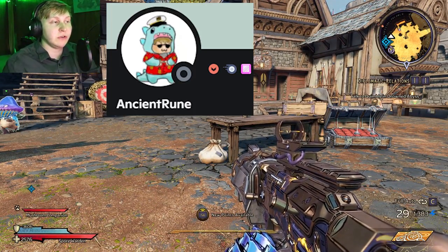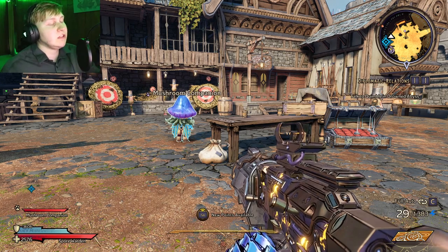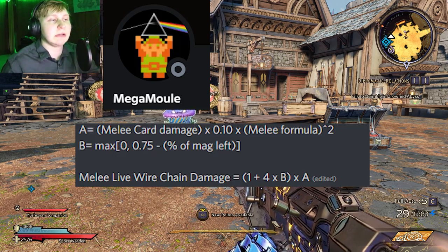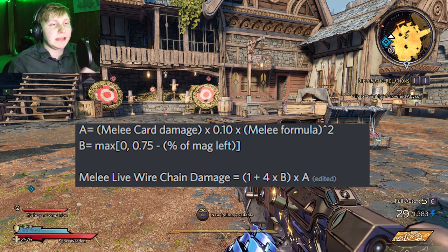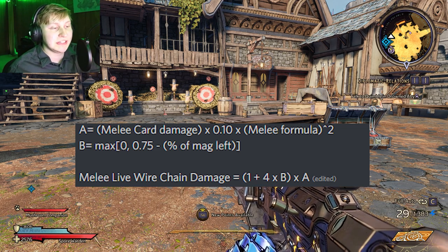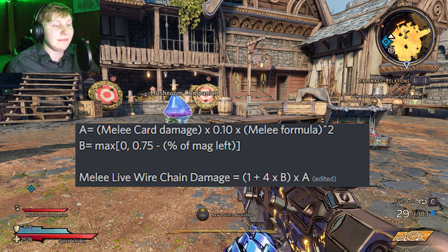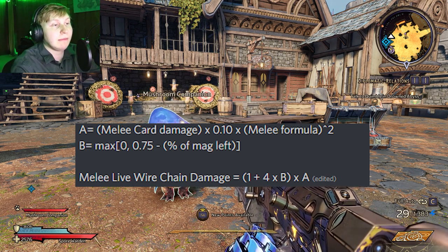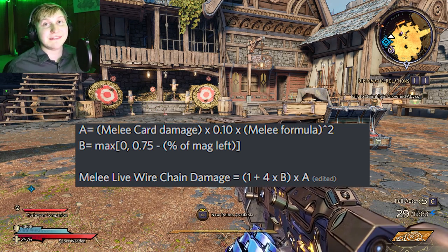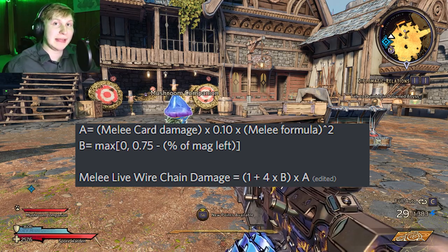This was confirmed by Ancient Ruin — big shout out to him for discovering that. He's a great theory crafter and a friendly face in the Borderlands and Wonderlands community. Also a shout out to Mega Mole, because Mega Mole figured out the damage formula for Livewire. I'll be showing it on screen: A is the melee card damage and the melee formula, and B is the calculation for how much damage it deals based on the amount of ammo left in the magazine. As you may know, the less magazine you have in the Livewire, the more damage it's going to deal — so the Livewire chain damage equals 1 + 4 × B × A. Use that as you will.